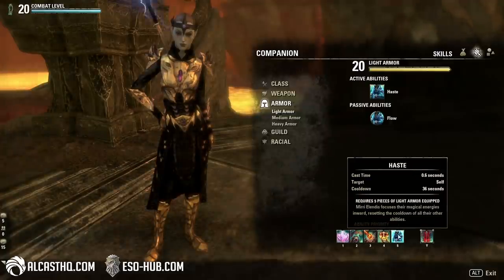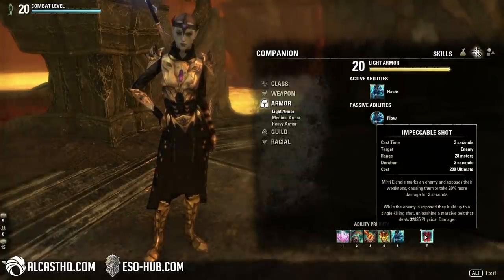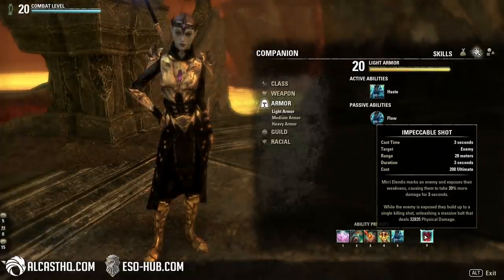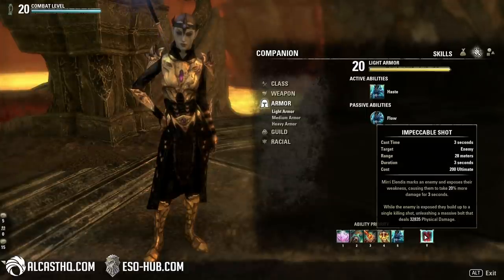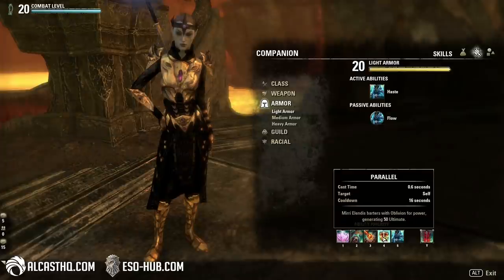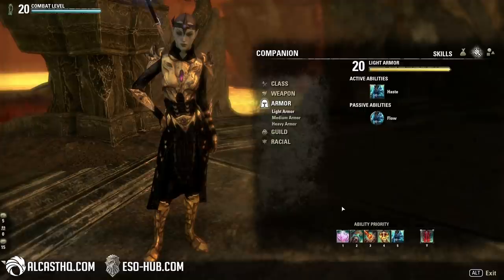We can reduce the cooldowns a lot because of the Haste skill. There's also the ultimate — Impeccable Shot. While she is channeling this, you will actually deal 20% more damage on the enemy, and the bolt at the end also deals a huge amount of damage. It's physical, but it doesn't really matter — it will deal a lot of damage nonetheless.